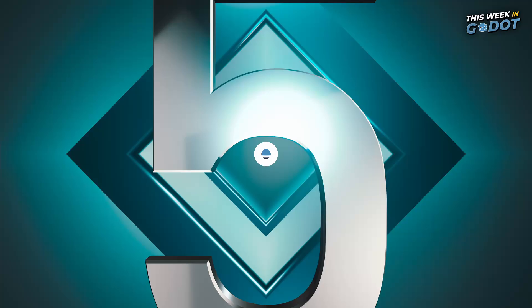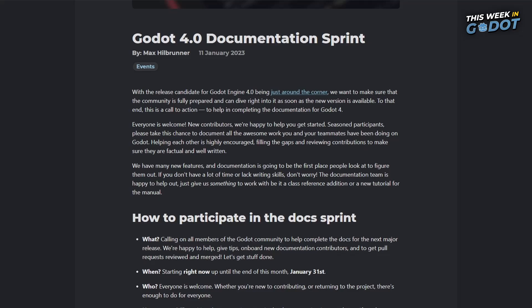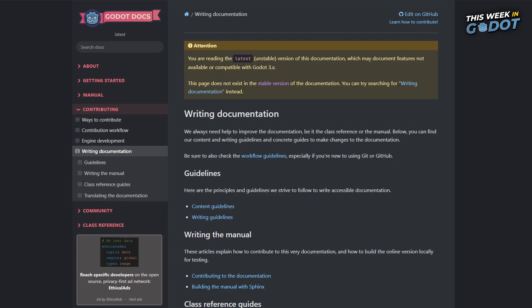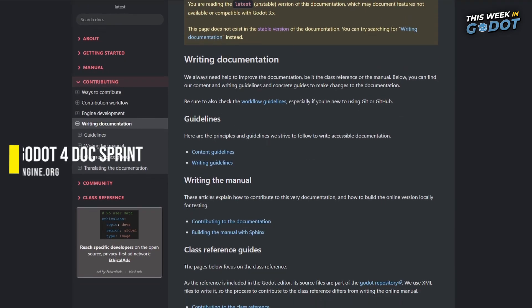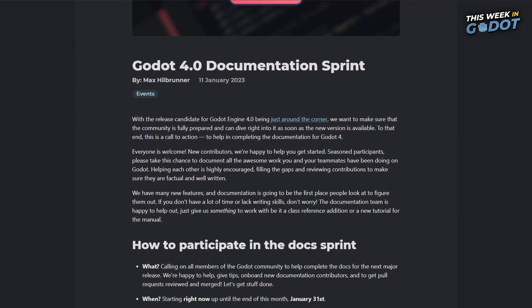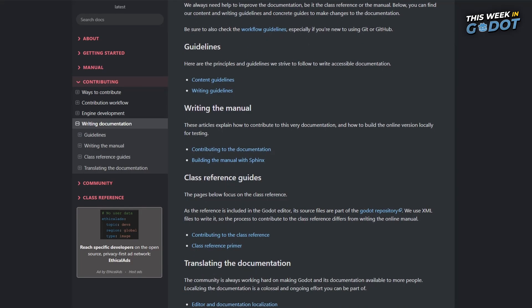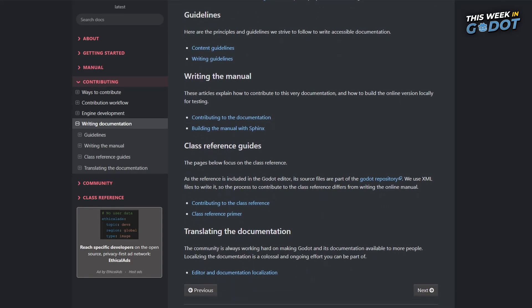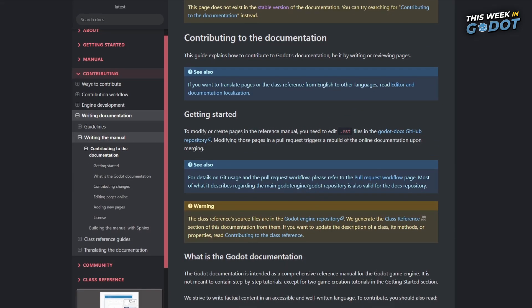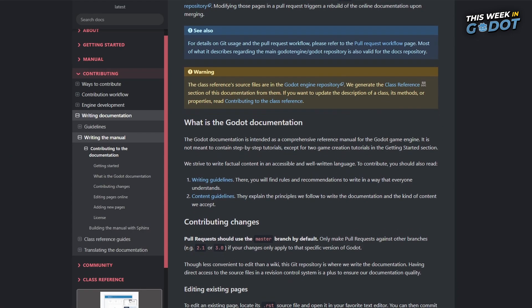Number five. Woo! Documentation! Is it weird to be excited about more code doc? No, it's not. Because Gado 4 needs updated documentation and everyone can help. The Gado team announced a Gado 4 doc sprint happening this month and anyone can participate. Simply head over to the writing documentation page to learn how to contribute, then find areas in the engine you are most familiar with. Open issues can be found in the documentation repo and the main repo. Look for references or tutorials that need updating and help bring the Gado 4 documentation up to par.